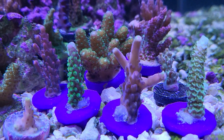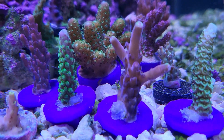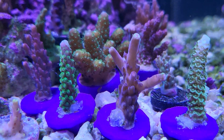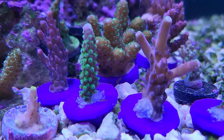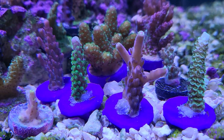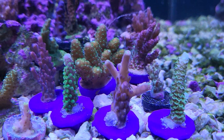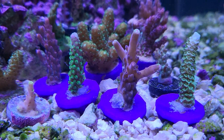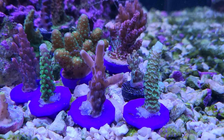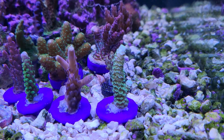The one in the front right here is the Fox Flame — definitely one of my favorites. It's a reddish, maybe even a purple table, and it has yellow flame tips on it — that's why it's called the Fox Flame. To the right here is the Nuclear Green Millipora, looking cool in the corner with some water tips on it.